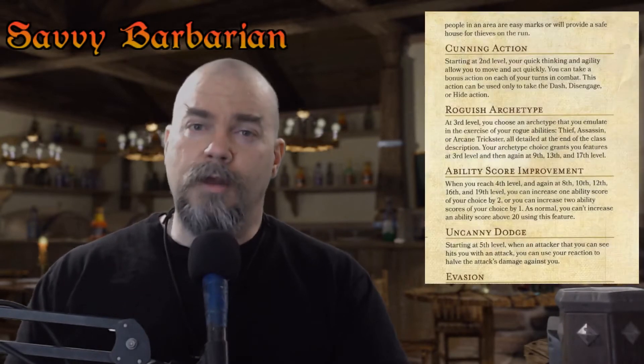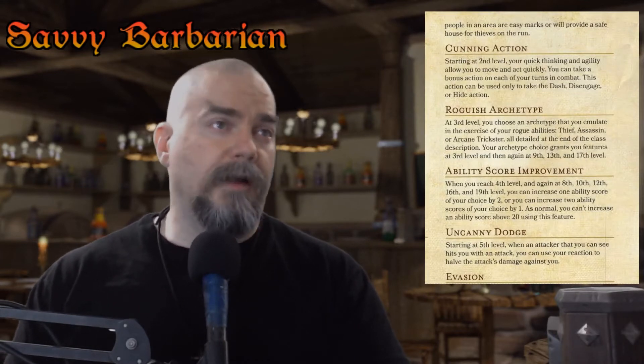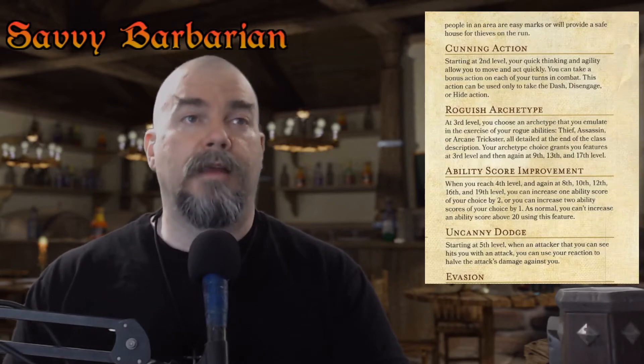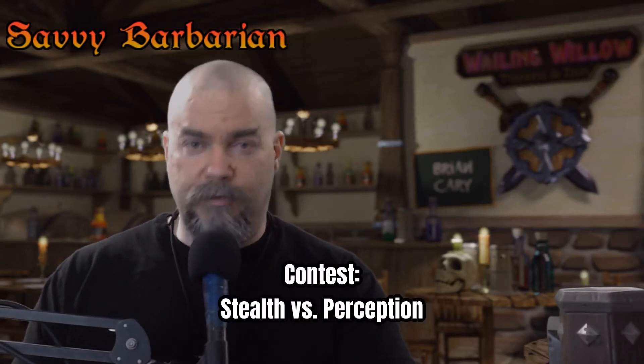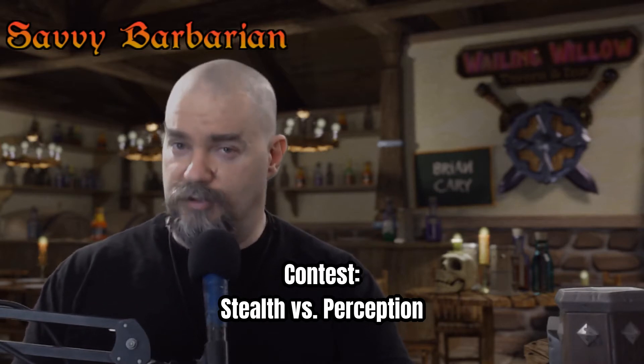Some rogues will try to hide every single turn to gain advantage and the Sneak Attack bonus. At level 2, the rogue gets the ability called Cunning Action, which allows them to take a bonus action on each of their turns in combat — including the Hide action. Successfully hiding means your stealth check, your dexterity roll, just needs to be higher than your opponent's perception check, their wisdom check. But is that exactly how it works?